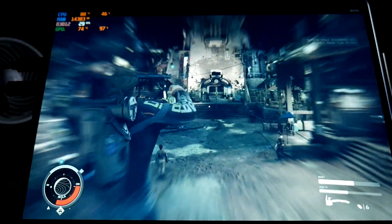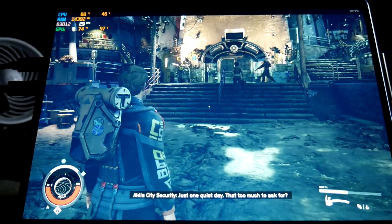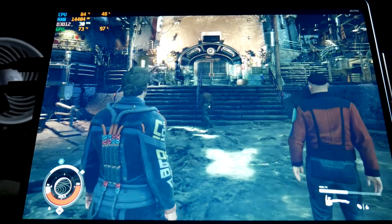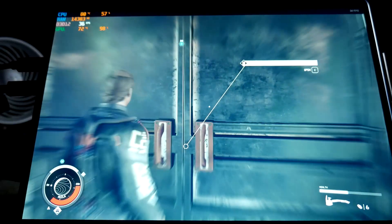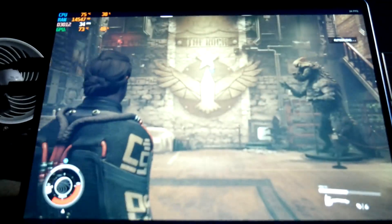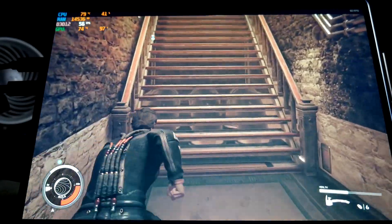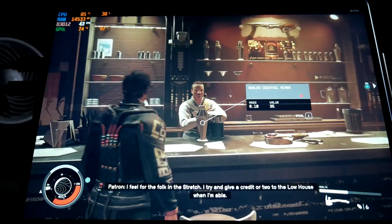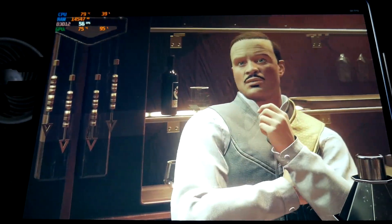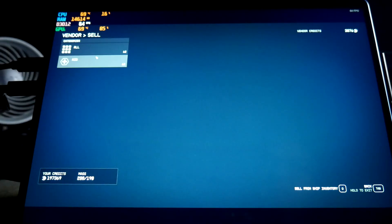I'm definitely encumbered, so that's why the screen is all blurred out like that. I've got so much stuff in my pack. I feel for the folk in the stretch. Should be able to sell some stuff to August. Let's see what I can sell. I can sell eight.